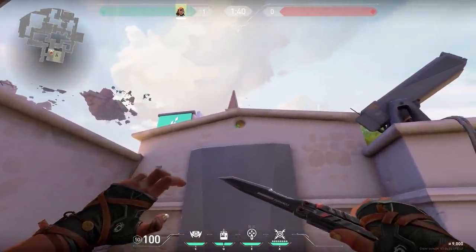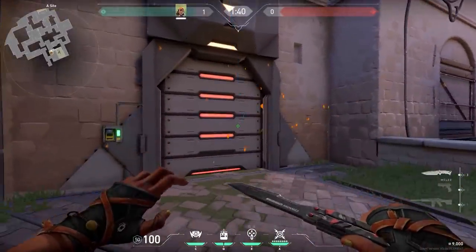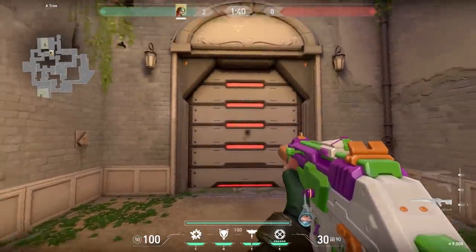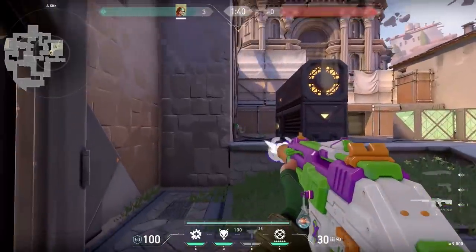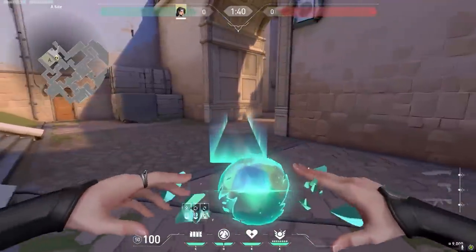Now let's fly to the other side of Ascent. Do you remember this hole in the wall? It's a nice one to throw nades through with for example Raze. But there's another trick you can do. With Skye, when the door is closed shoot on the door — the enemies will probably now look at the door. So before you break it, cast your bird through the gap, activate it and then break the door. The enemies will be flashed so you can shoot them while they are blind.